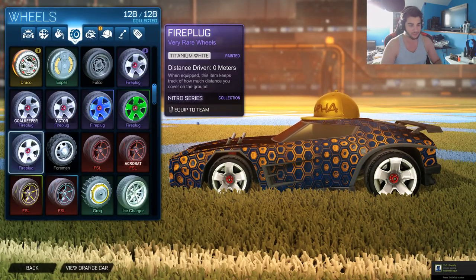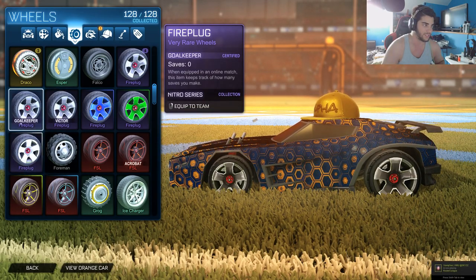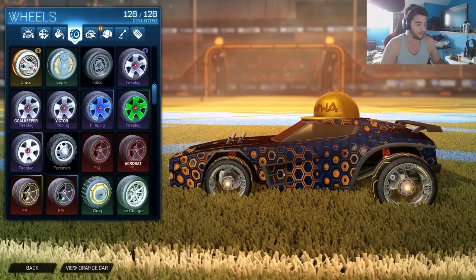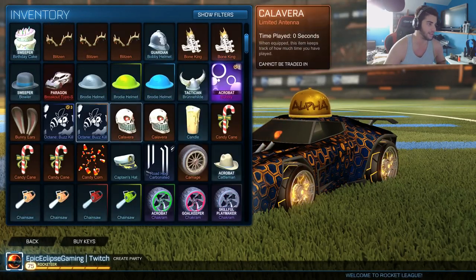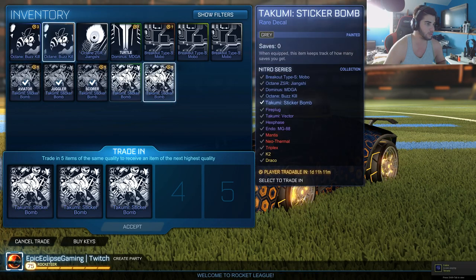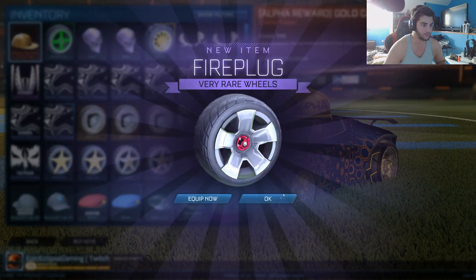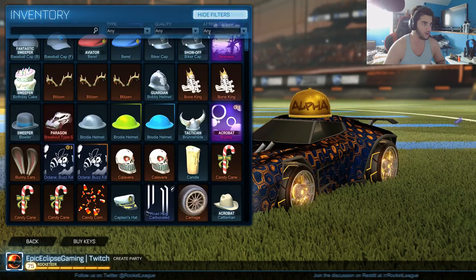There isn't much of a difference but I do like them. I forgot the normal Fireplug wheels are dark inside. They're not as bad as I thought — actually pretty cool. So those are just some white Fireplug wheels. Now we got three different colors. I think we only had one more trade-up so we'll just do that — there's no reason to speed it back up. Let's trade that. Okay, we just got some normal Fireplug wheels.